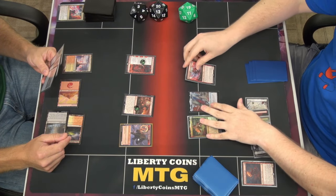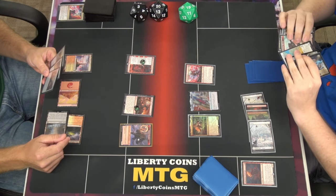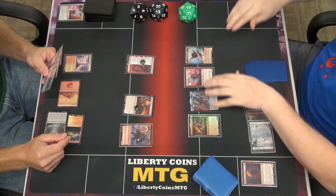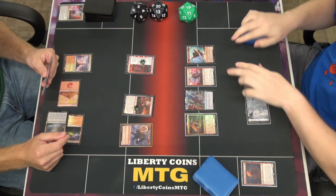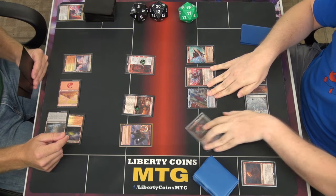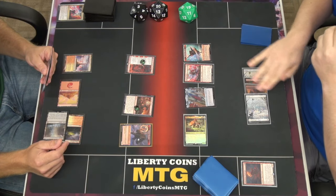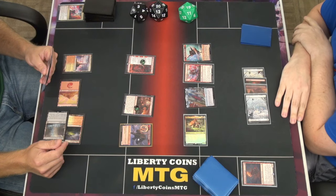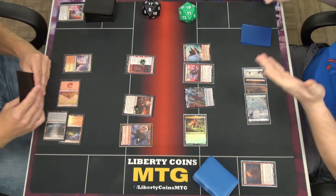I'm going to Offspring a Manifold Mouse, so I will get a second Manifold Mouse. At the beginning of combat on my turn, target mouse I control gains my choice of double strike or trample. I'm going to go to combat — triggers — double strike and trample. Swing with a 3-3, double strike, trample. I'm just going to take it. Take 6, go to 17. Pass turn.